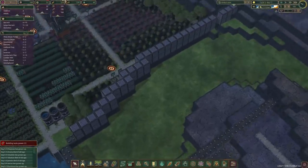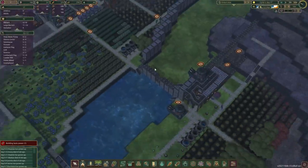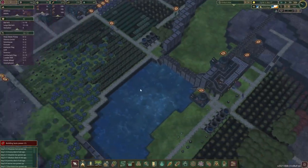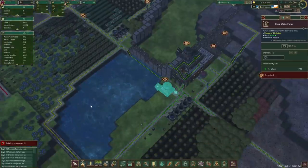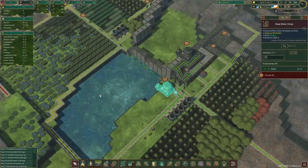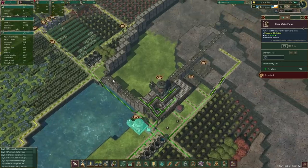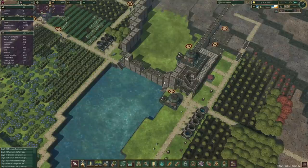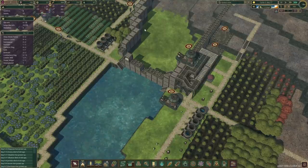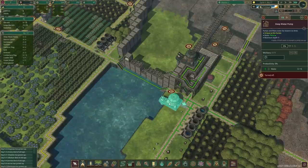I think we've drained it all — we got 48 in store. I think we are going to have to drain this side as well. Let's try and push it a little bit. If they consume 2.4 — yeah, this is enough for today but not for tomorrow. So tomorrow we'll start the water pump again.